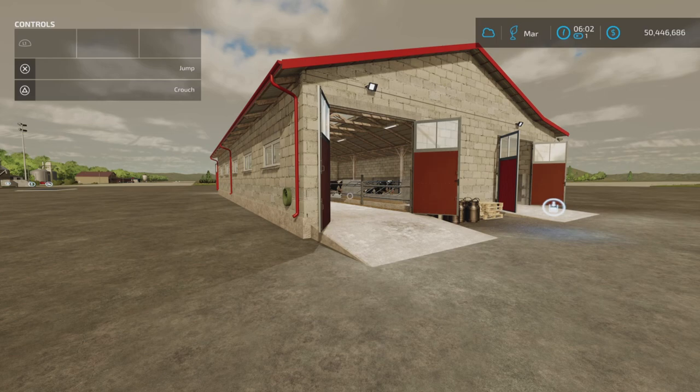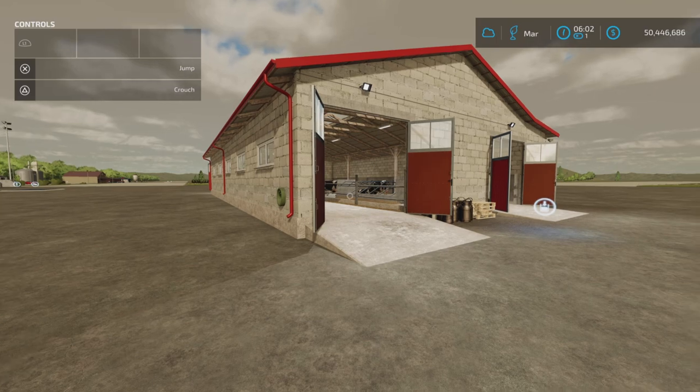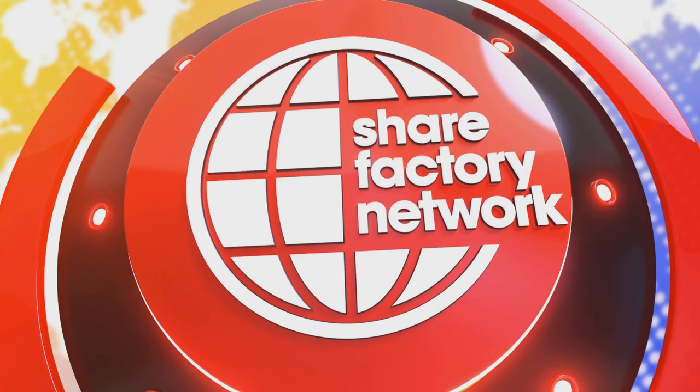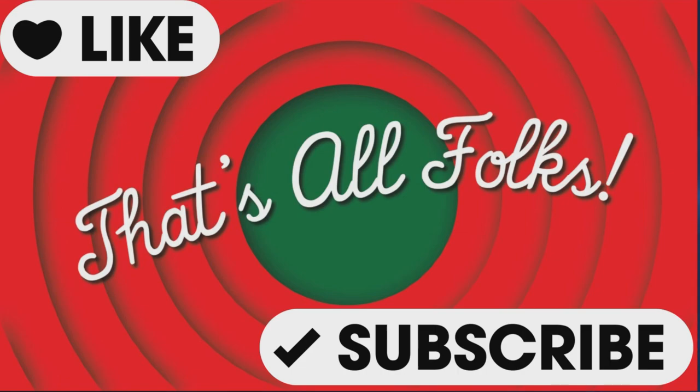That's the Modern Cow Barn by Pestle. 14.67 megabytes to download, 15 slots on console. Thank you all for watching — I'm Loony Farm Guy. Remember, it's only a game. Until next time, bye for now.